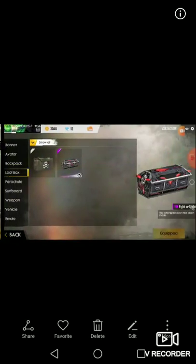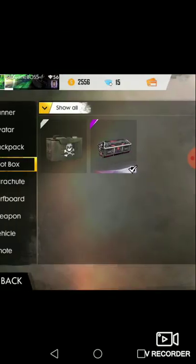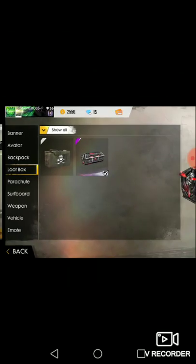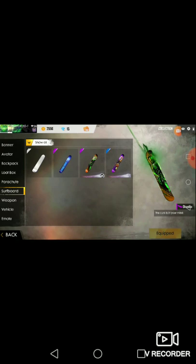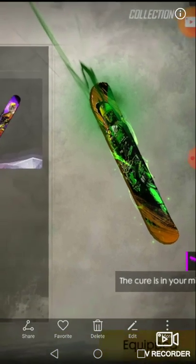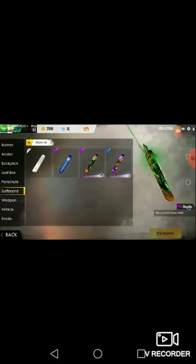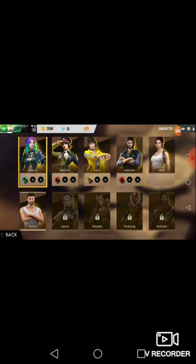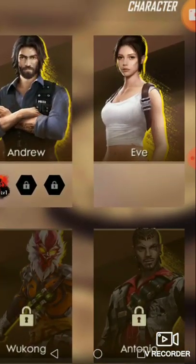Here I open the Fight or Flight — it is a loot box. Here is the backpack, it's level three. Here is the surfboard. I opened the Disease skin. I have the one million like and the default one. This girl is named Kelly, Andrew, and Eve.